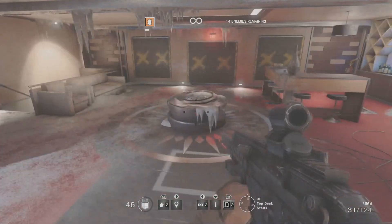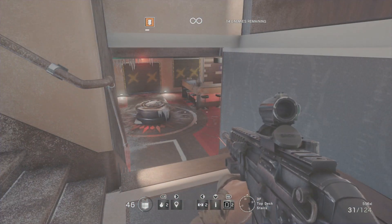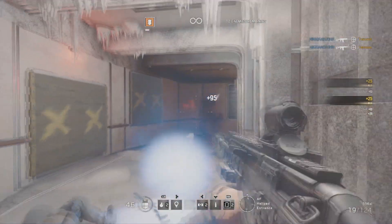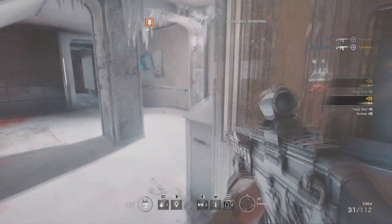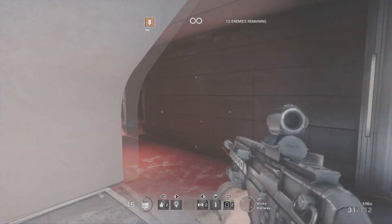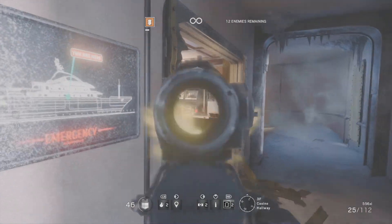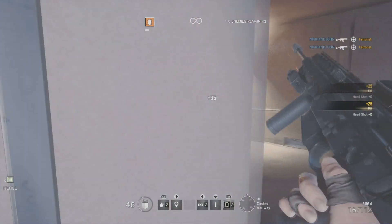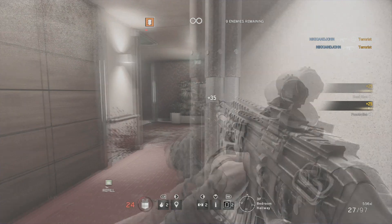Cool little casino room. I don't know where this guy is but he's freaking me out. Got him! Got two of them — headshots! This is a lounge rather, not a casino room. If I was a terrorist I'd be hanging out in the lounge. Kill that guy — get away from his flashbang! Kill this guy!